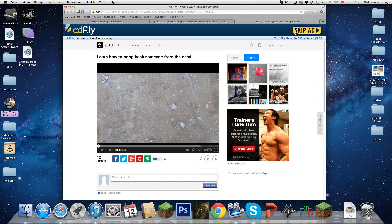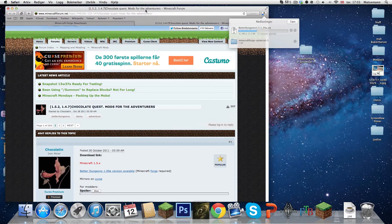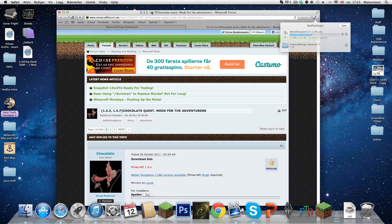I'm just going to skip the ad. Skip the ad seconds. Now you are going to drag Minecraft Forge to the desktop, and we are just going to simply wait until it is done downloading.